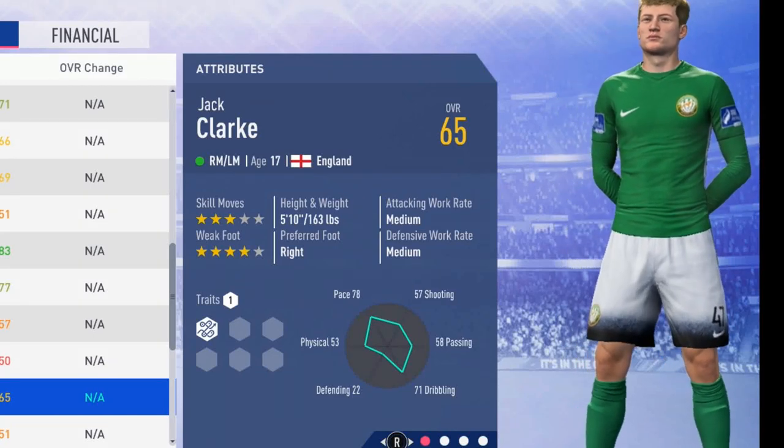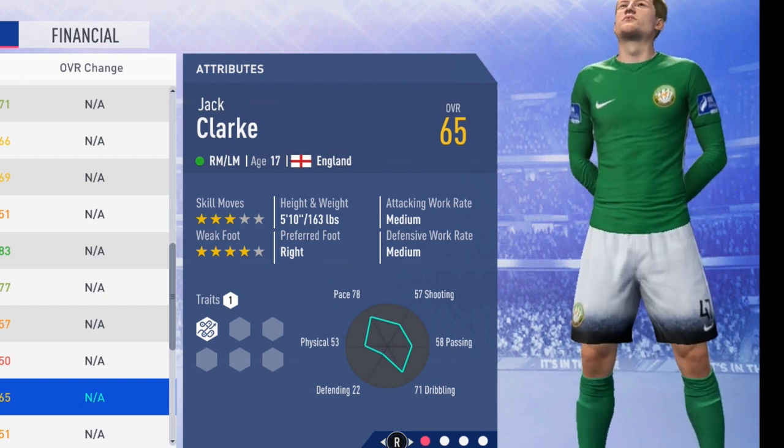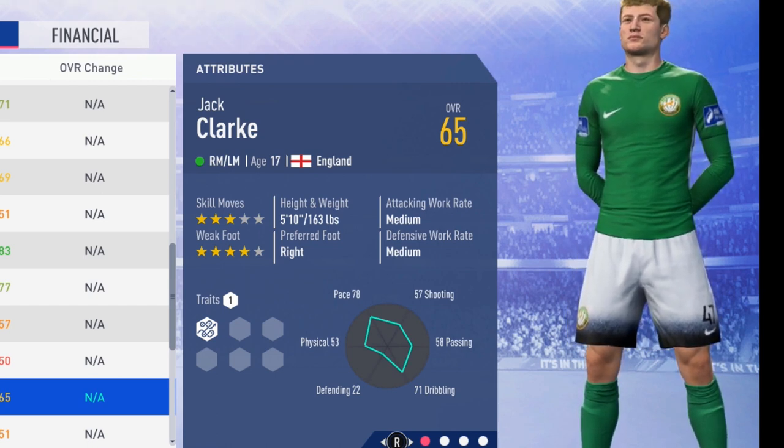What's up guys, welcome to this player growth test where I'm with Jack Clark, the 17-year-old right mid who is a 65 overall — 3 star skill moves and 4 star weak foot. He is 5 foot 10, right footed, with medium work rates.